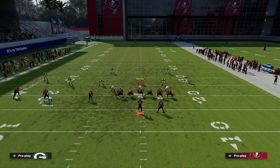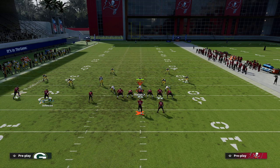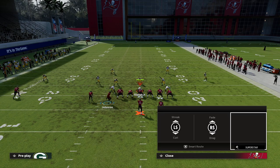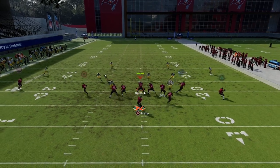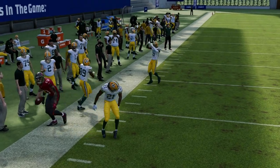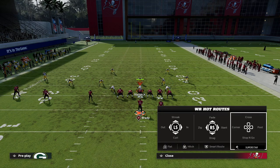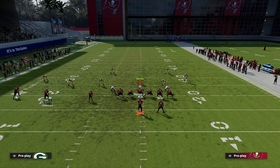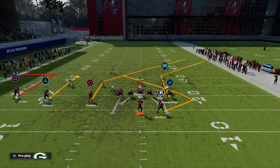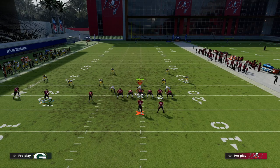Here's a curl flat zone out of cover four. We motion this guy over and put him on a curl, so we basically have the curl flat concept on both sides of the formation. You pass it outside and notice the curl flat is not going to guard it — in my opinion, curl flat is one of the better zones in the game to try to guard this and they still don't do it. Now I want to show you a hidden motion on a trips set when you're on the wide side of the field — the best way to run this concept.